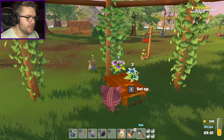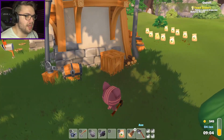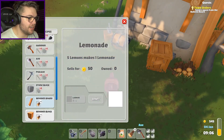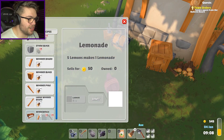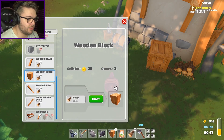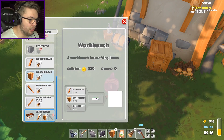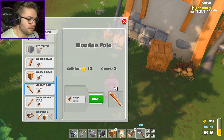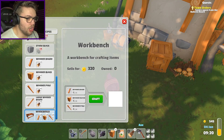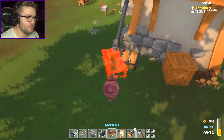What did I need for the workbench again? I needed a bunch of stuff. Wooden blocks - I need four wooden blocks: one, two, three, four. I had like 48 wood - so many! And four wooden poles: one, two, three, four. There we go - craft that workbench! Boom! There it is! What does this actually give me? I don't know, let's put it in a nice little corner.